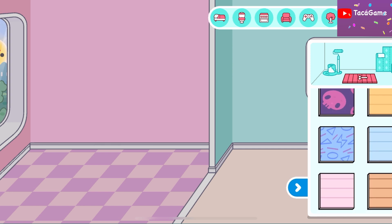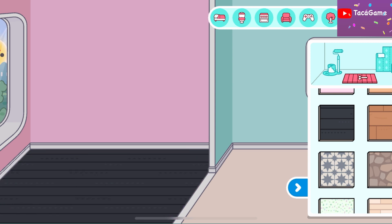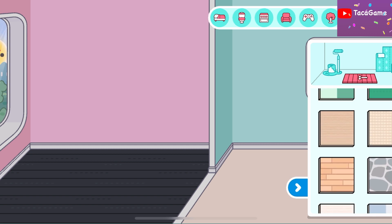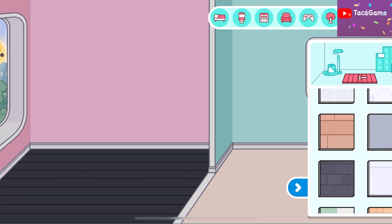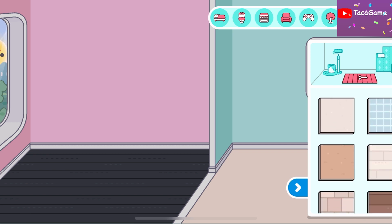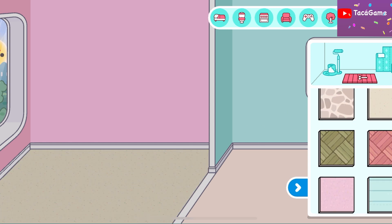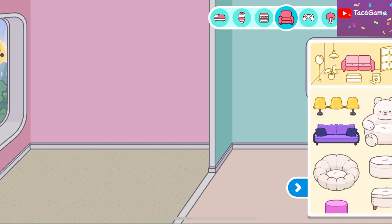I like this color but I'm gonna change the tiles. I wanna find a sand one — this one is too black. This looks good though. I don't wanna find the same pattern but I can't find it. Oh, no way, there's no sand pattern? Okay, this one looks good.